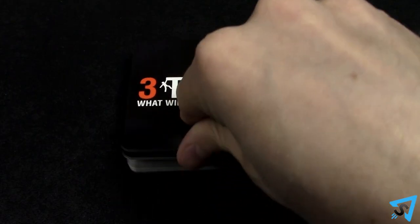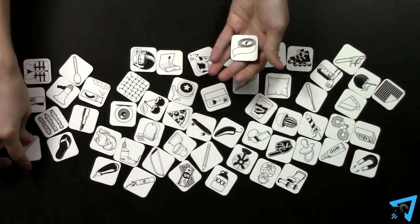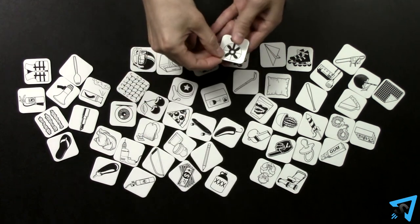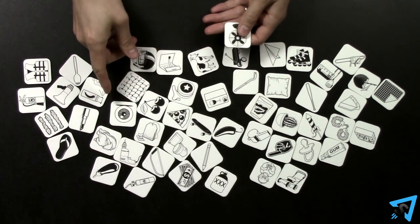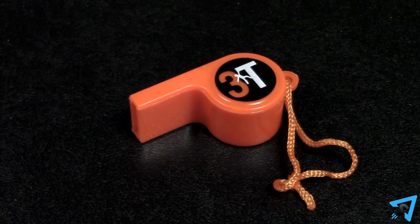Play then proceeds clockwise around the table. The judge draws the top card of the survival scenario deck and reads it aloud. All the other players then race to pick up three face-up thing chips from the center of the table that will help them survive the scenario. If a player is slow to collect their objects, the other players are encouraged to heckle them into speeding up. If heckling doesn't work, then the whistleblower may blow the whistle and end the round, even if all the players haven't picked their three thing chips.